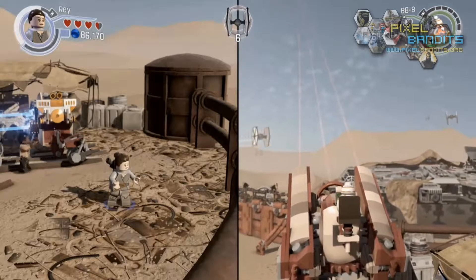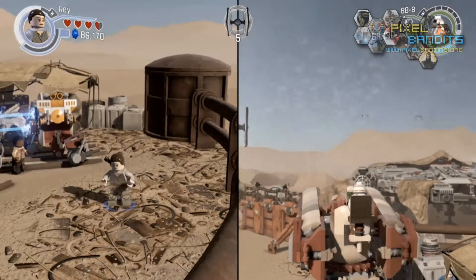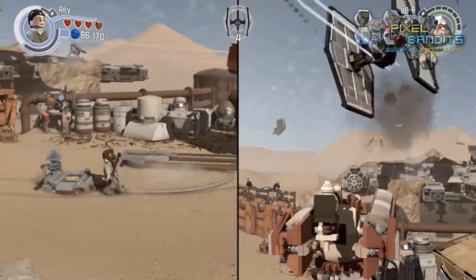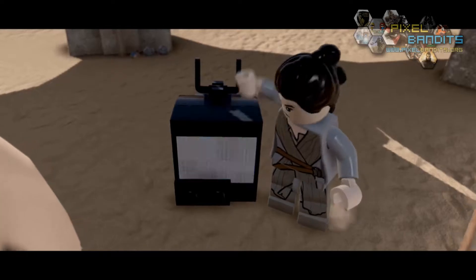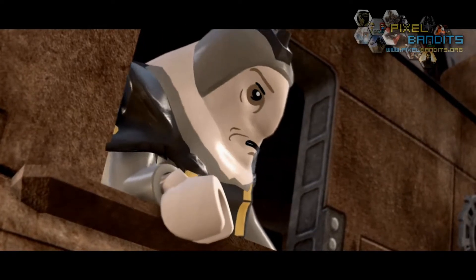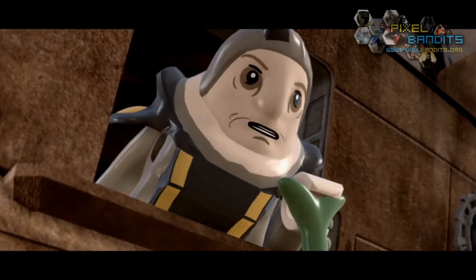There's nothing really that we don't like about The Force Awakens, and we've really spent many hours in-game, with many more on the horizon. The continuation of the faithful drop-in, drop-out split-screen co-op puts it firmly in our favourites list, and myself and Athena have got most of the way through the story. Of course, with minikits, gold bricks, and other collectibles requiring a few playthroughs, there's still a lot for us to do.